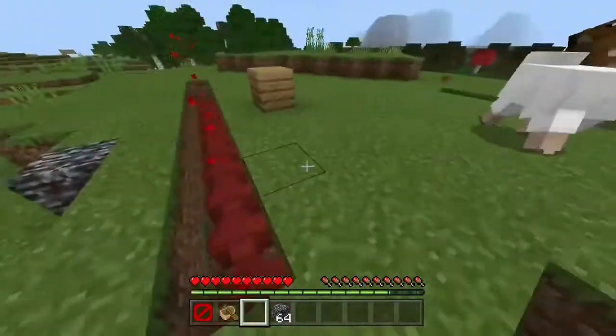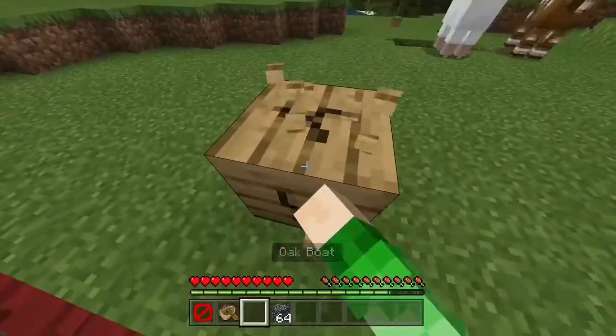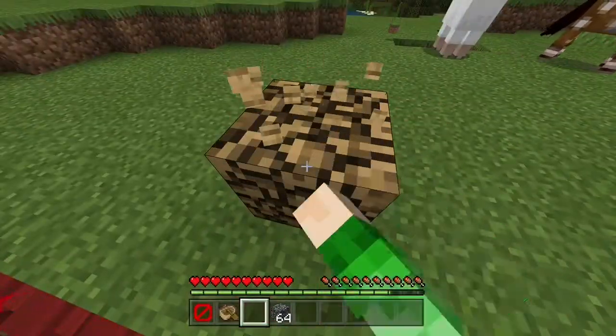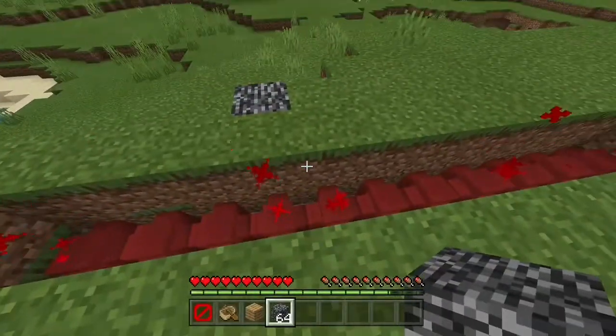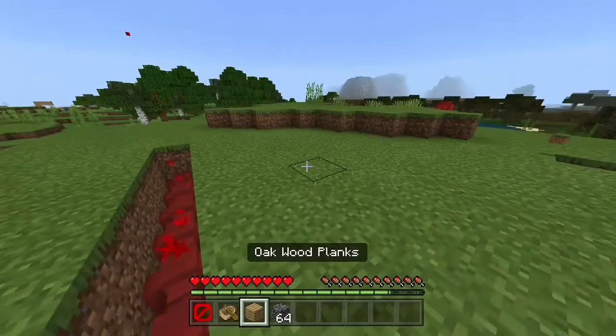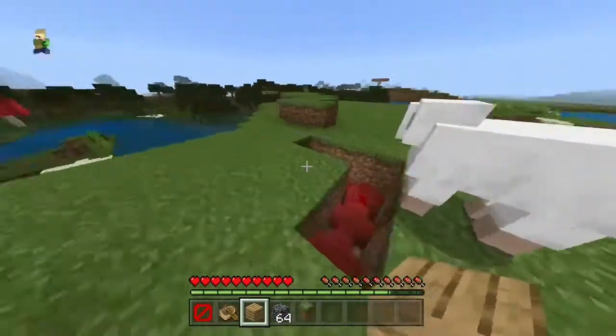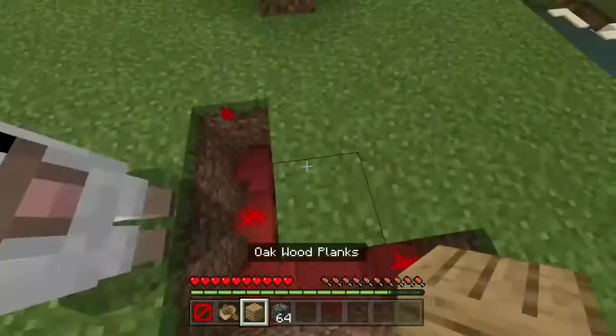So let's say your friend has made a world barrier around the barrier blocks and you just want to get through it and explore the uncharted world that your friend didn't allow. Well, that's how you do it, and this also works with many other things, and it also works in a corner, as you can see here.